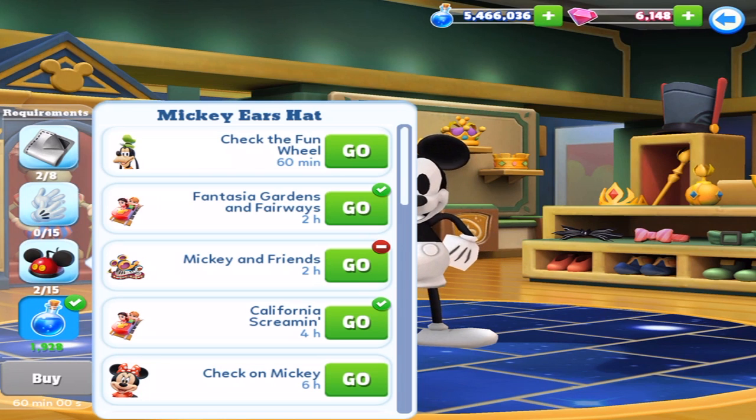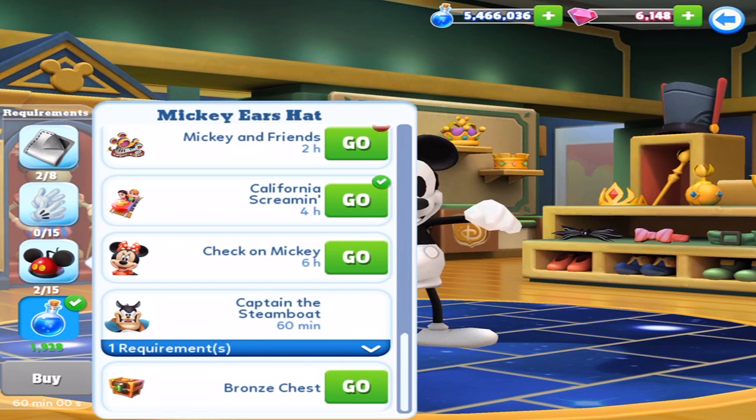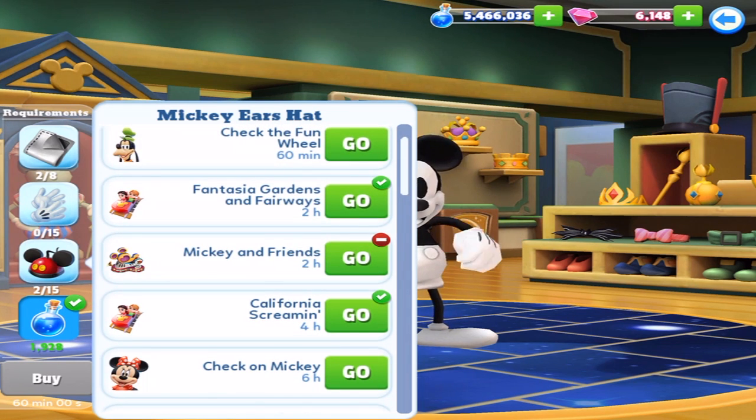We got Mickey's Ear Hats, and there appears to be a bunch — there's Goofy, Fantasia Gardens and Fairways, Mickey and Friends which is afloat, California Screamin', Minnie, Pete. Pete's classic outfit, which I haven't looked at yet, and the bronze chest as well. And then a very respectable 2000 Magic. That's not too bad. This should be quite doable to get within a couple days, depending on how lucky you get with the drops.